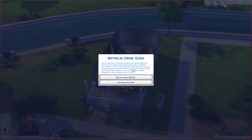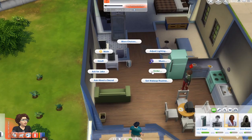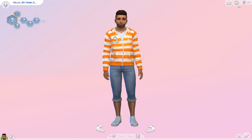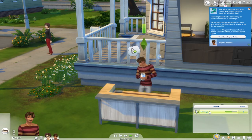Did you know that we can actually level up skills three times faster thanks to a potion, that you can resurrect a sim using a book, or that a smart speaker can literally feed you and clean your house for free? If you want to learn more about these Sims 4 secret features that you didn't know about, then keep on watching.